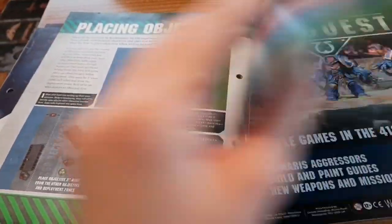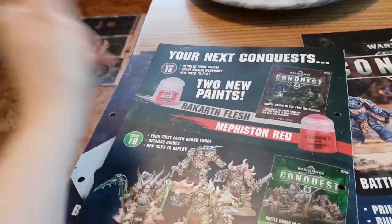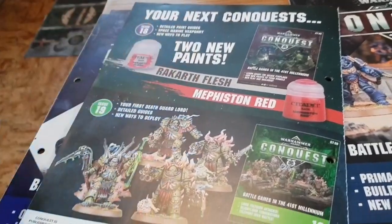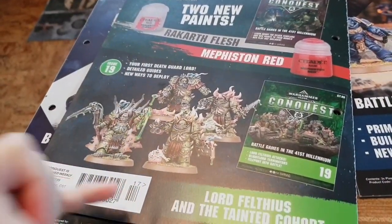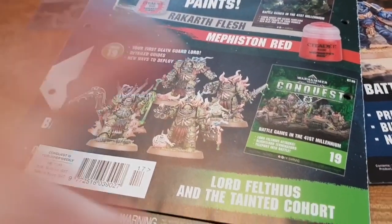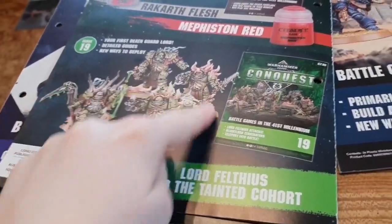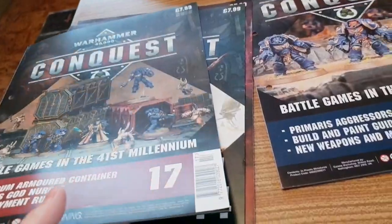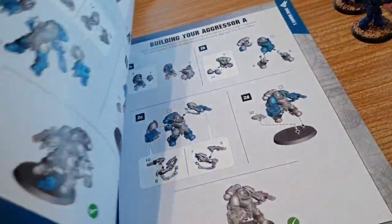Issue 18, which is on the floor down there, comes with two new paints and a playmat. Then issue 19 you get your first Death Guard Lord — Lord Felthus — and the Tainted Cohort, so you get four models basically.